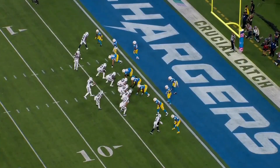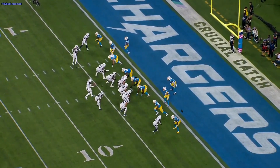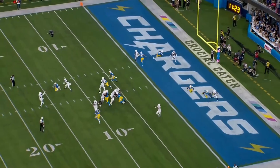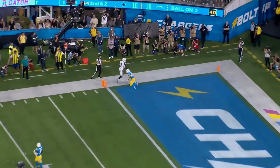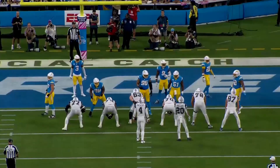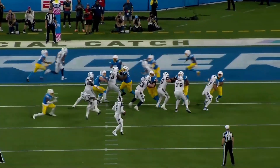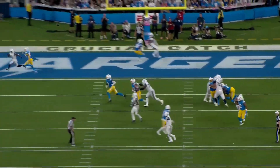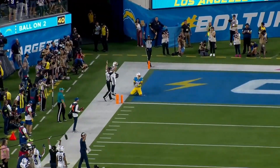Next play — a little mesh in the red zone. A route over the top, CeeDee crossing, and Dak finds Brandon Cooks. He's not wide open — the defense does a decent job passing it off — but Dak just flicks it out there and puts it on a dime. Watch it: Dak backpedals to buy himself more time, sees Cooks, knows the defender can't keep up, floats it over the top, puts it right in his bread basket. Big-time touchdown.